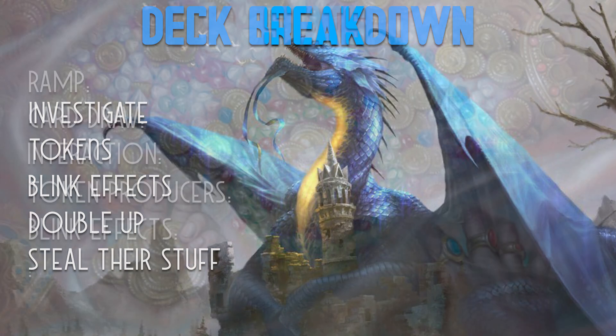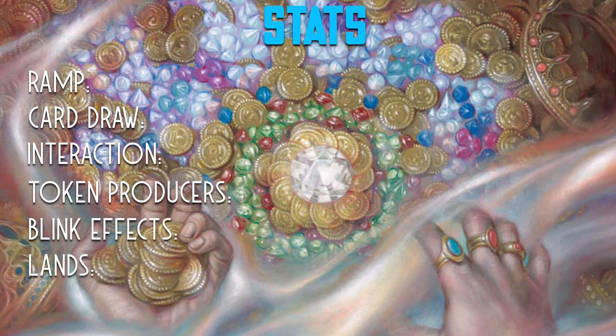Next up, let's go over the stats. This deck has 11 ramp spells — we like to keep around 10, so it's a little over on ramp. We have eight ways of drawing cards, though there's an asterisk: I didn't include the investigate mechanic as card draw. If you did include investigate, we'd have way more than eight card draw spells — you'll be able to draw a ton of cards because you'll have all these clue tokens lying around.